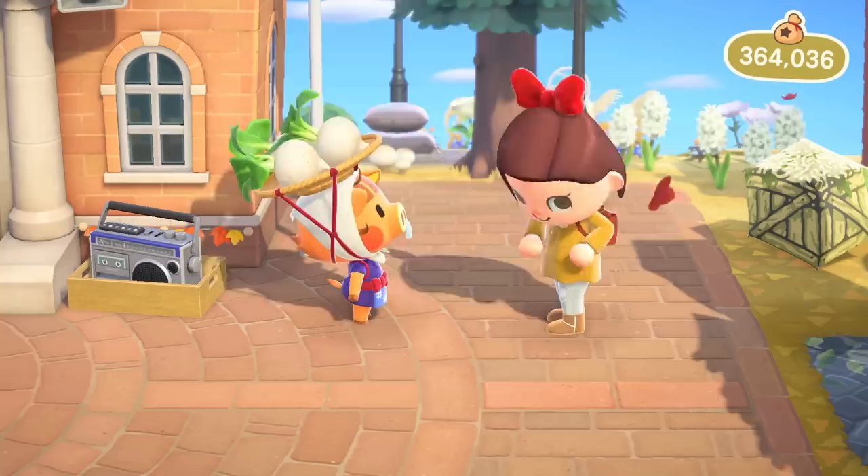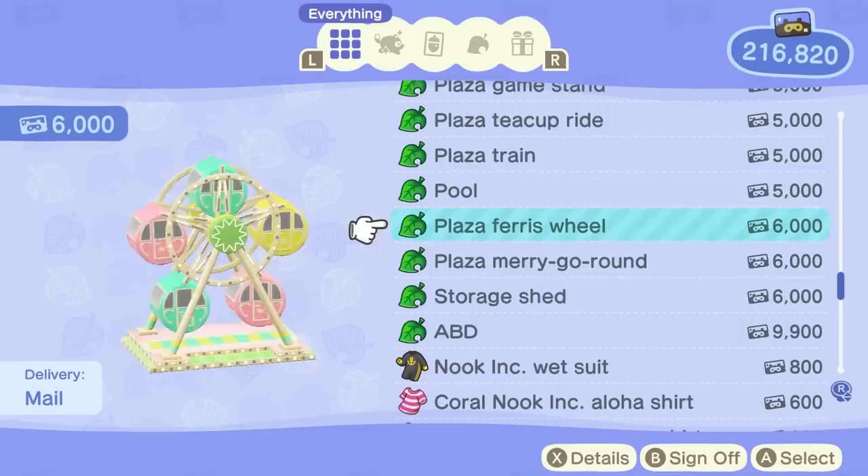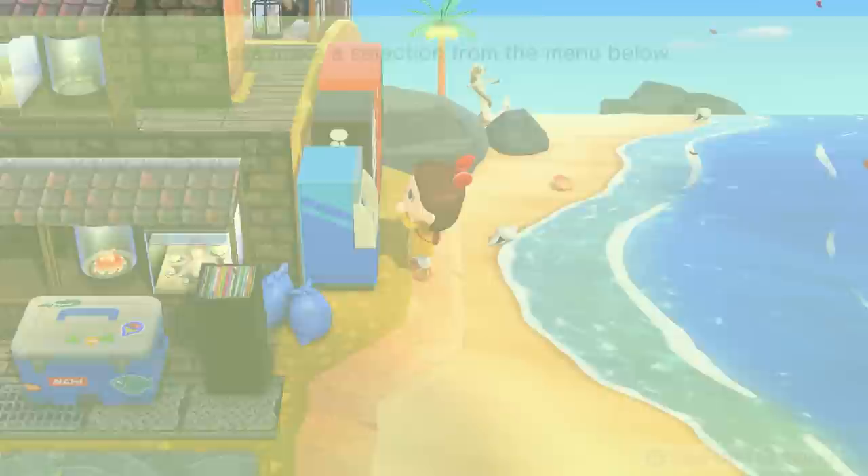Or at least as many turnips as your ABD can buy for you. What do you need to do to set yourself up in order to be able to purchase practically infinite turnips? First step, besides having a ton of bells to buy turnips with, is to purchase the ABD available in the Nook Miles redemption menu. Once you have that, place it anywhere outside on your island.